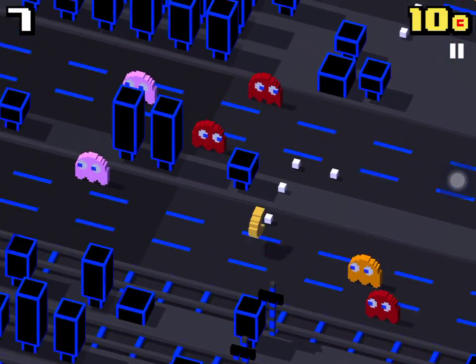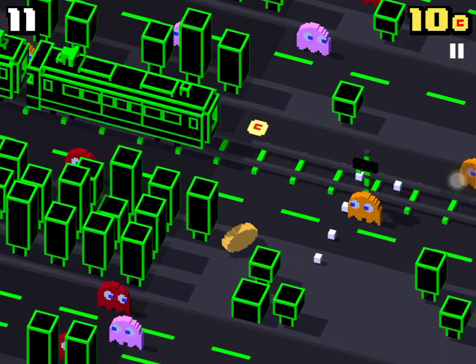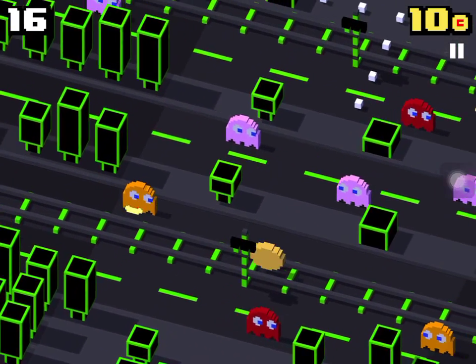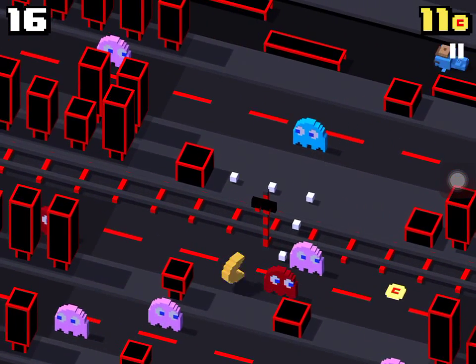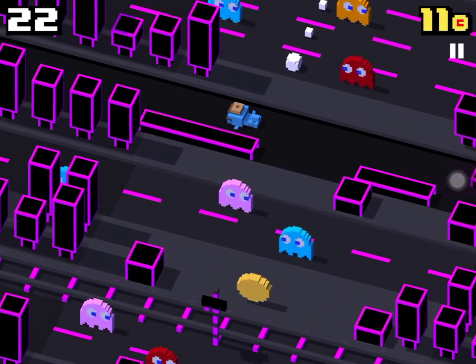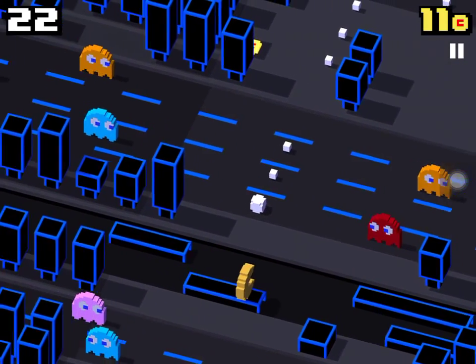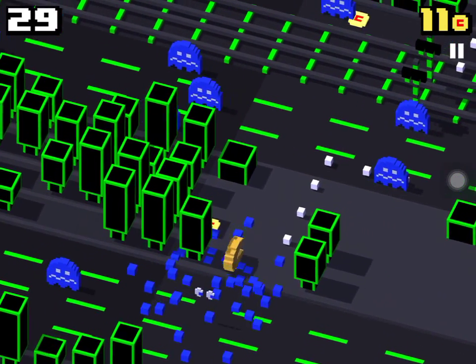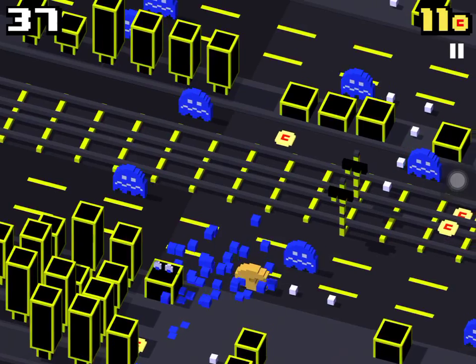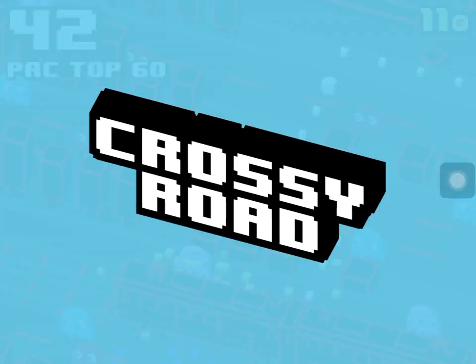So you don't really get steps by walking. The only way to get steps is to collect these white dot things — there's also a big one that will come up later. Then the ghosts will turn blue, like you know how Pac-Man works. I hit the wall. See that big white thing? That's how you get them. I was too late.